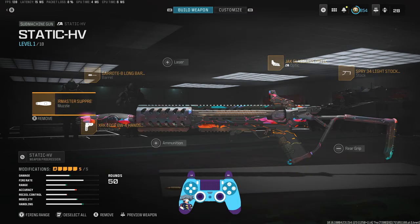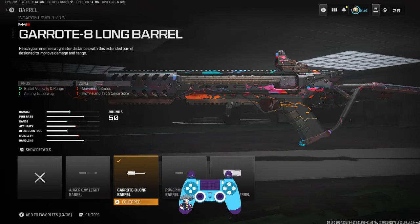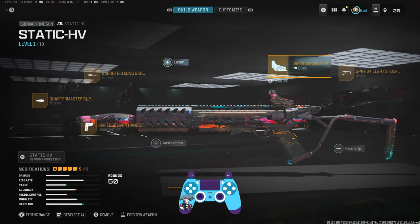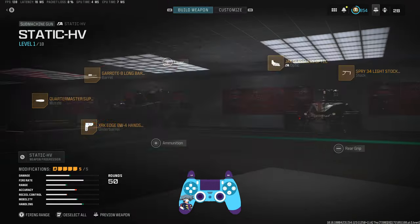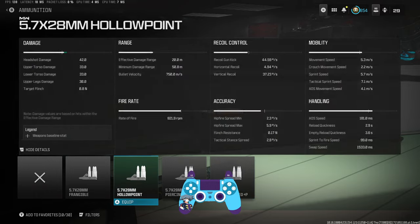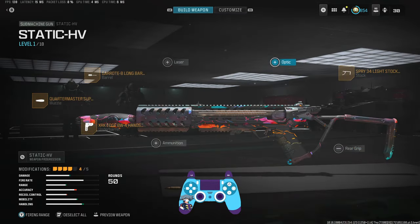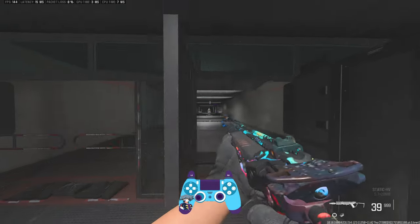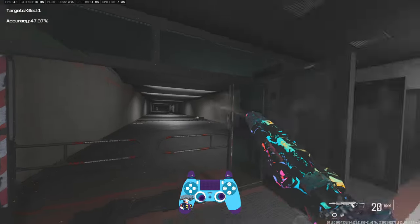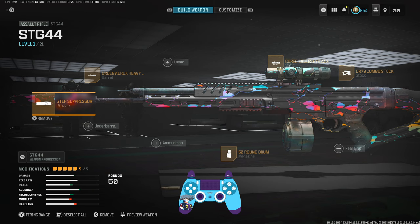Here's the new SMG base build — adjust as you see fit. We've got the Quartermaster Suppressor, the XRK hand stop for strafe speed and movement speed, the Garrett long barrel for bullet velocity and range, the light stock for mobility, and then you have one attachment slot left. You can go for a laser sight — obviously visible to enemies — or a red dot if you don't like the iron sights. The iron sights are pretty nice though, and there's not a lot of recoil on it.